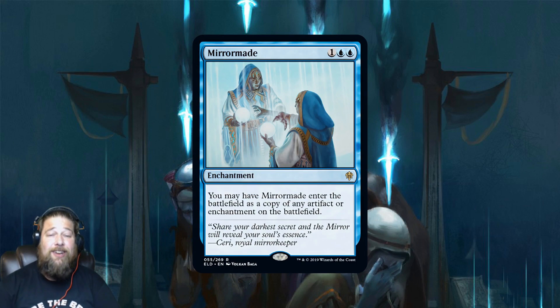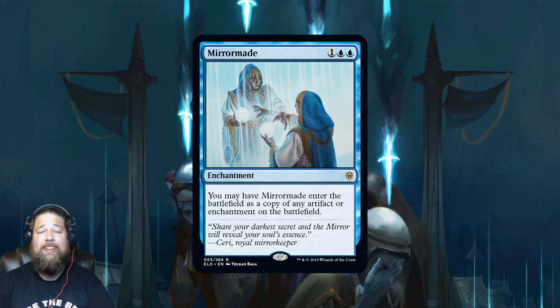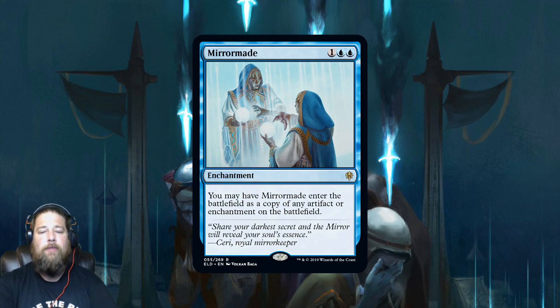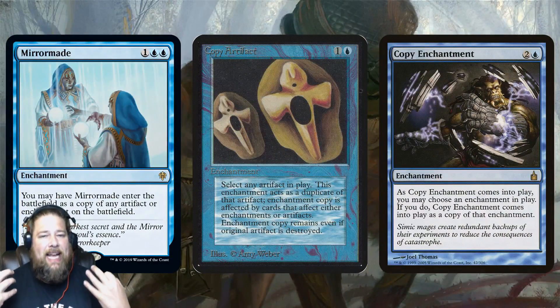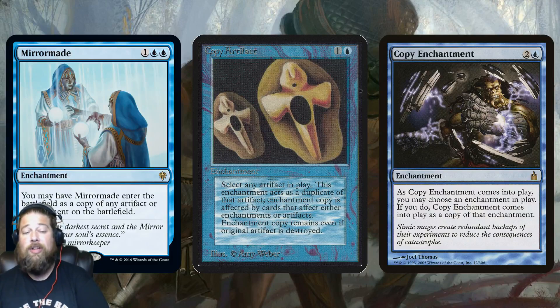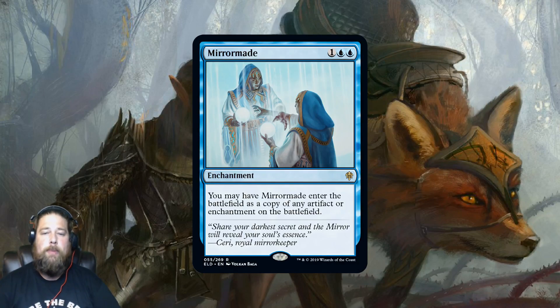Next we have our exclusive MTGGoldfish preview card: Mirror Made. I wrote a full article on the website — link in the description. It's a three-mana enchantment that enters the battlefield as a copy of any artifact or enchantment on the battlefield. It's essentially the next in a lineage of Copy Artifact and Copy Enchantment — Copy Artifact is the same for one less mana but can't hit enchantments, Copy Enchantment is the same but can't hit artifacts. Mirror Made does what both cards do but better, and the easiest home is Commander.